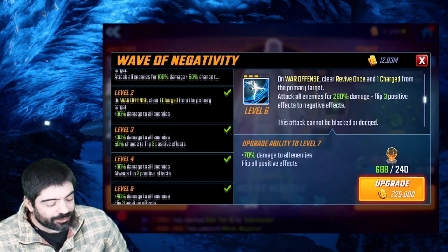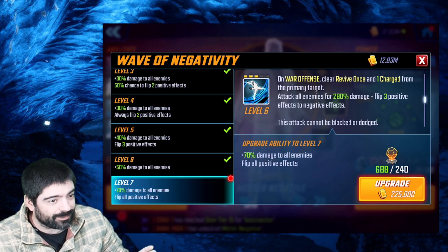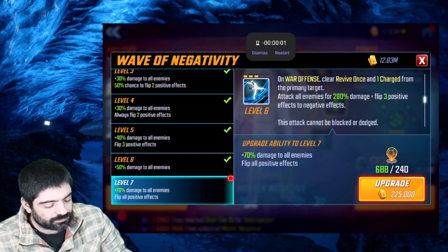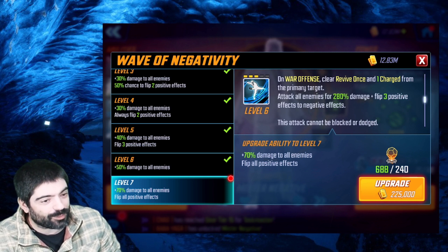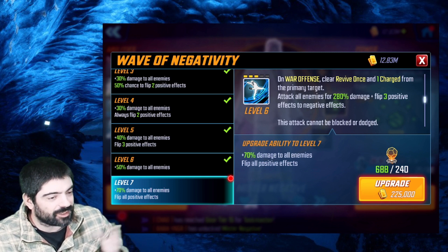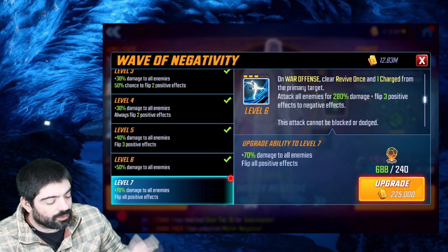There are situations where the ultimate T4 is decent too. It flips three positive effects on enemies to negative effects, and the T4 upgrades that from three to all positive effects. Honestly, there aren't that many teams that have more than three positive effects, especially on the second turn. So this T4 is decent but not a must-have. Down the line you can upgrade it if you're facing too many teams with lots of positive effects on turn two or three.